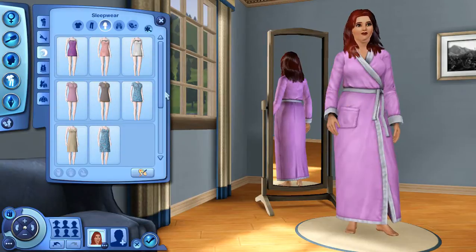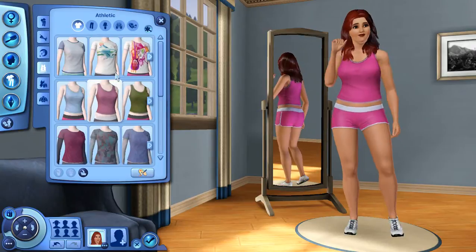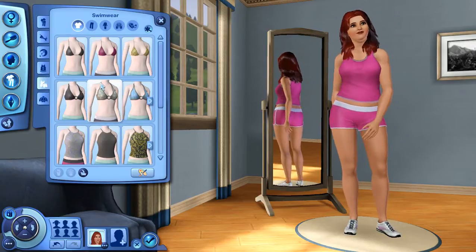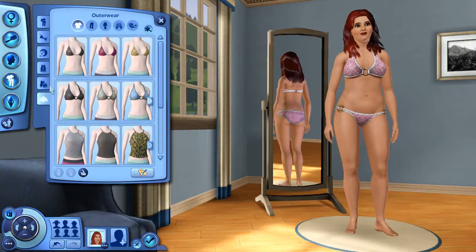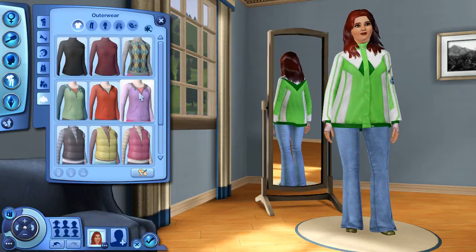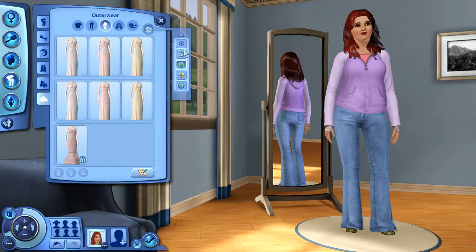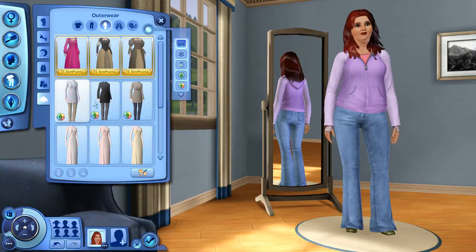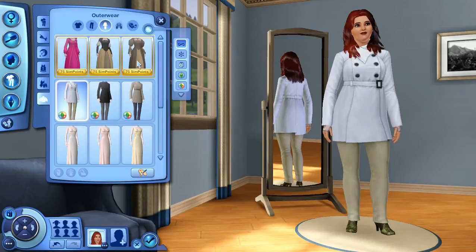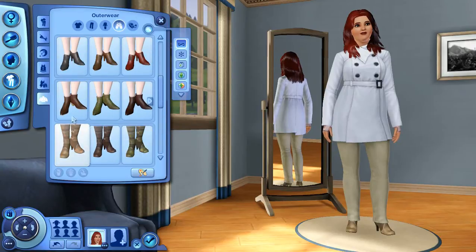Sleepwear. I do need to turn the weather and things all back on just for this and then turn them off again for Island Paradise. I did choose a pre-made outerwear. If you guys watched the first part of Island Paradise, you will know that I hate outerwear so much. I need just base game stuff here. I'll give her just this — that's always what I give my sims for outerwear.